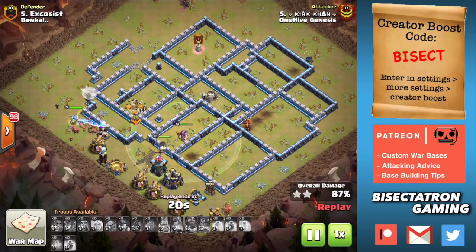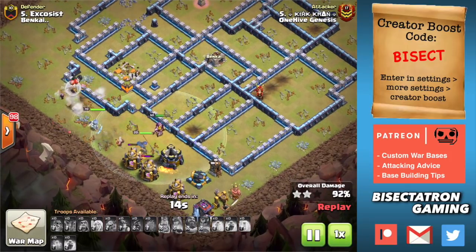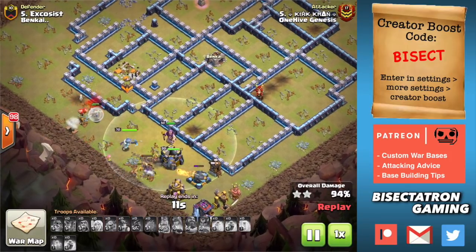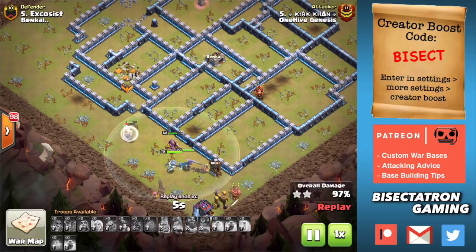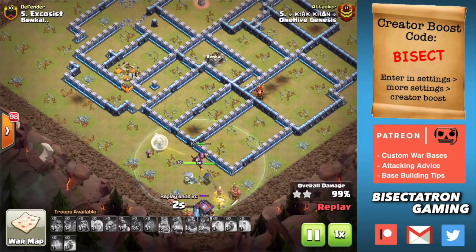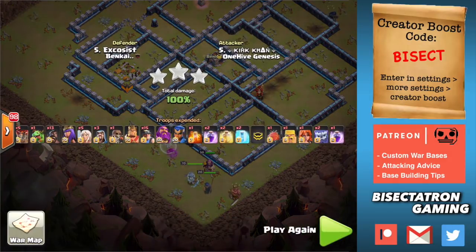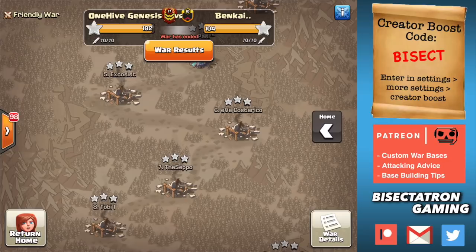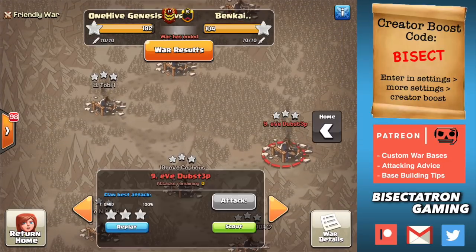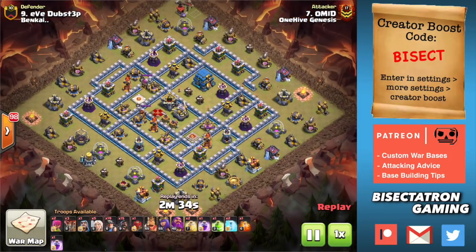The third key is you want your Queen charge to be survivable — you want your Queen to be up the entire attack. It's very important, and we'll see in some of these attacks the Queen is the only thing that's left up at the end. You're basically gonna want a break in some of the DPS somewhere within her charge so that you can take your attention off her, know she's gonna be okay, and turn your attention to the deployment of your hybrid — the hogs and miners. That was the Town Hall 13 attack; let's switch gears and look at Town Hall 12 and Town Hall 11.